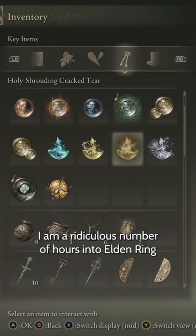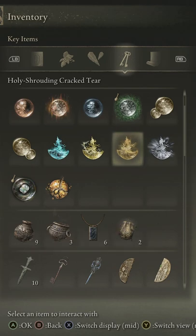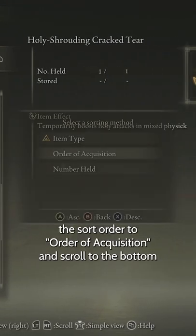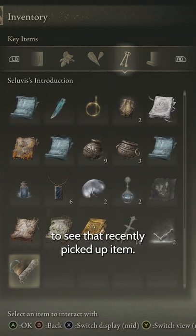I am a ridiculous number of hours into Elden Ring and I just now discovered the secret of the inventory menu. Rather than fumbling around every time you pick up a new item trying to figure out what it was, you can press L3, change the sort order to order of acquisition, and scroll to the bottom to see that recently picked up item.